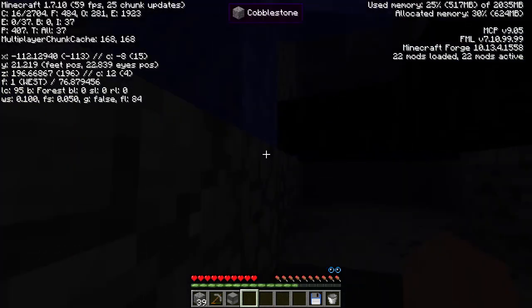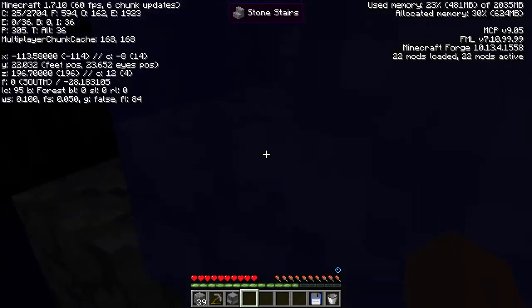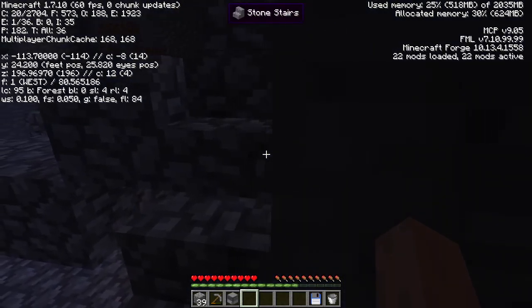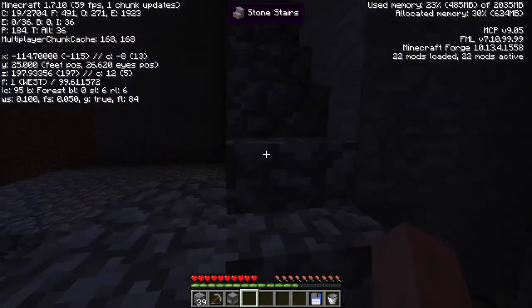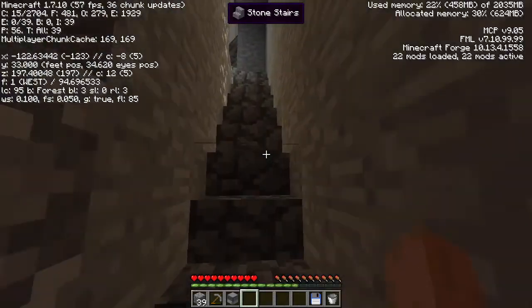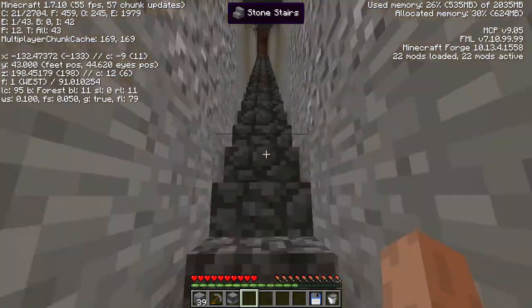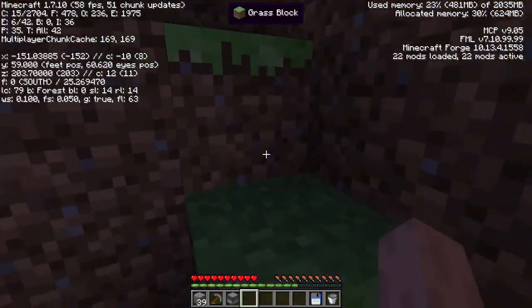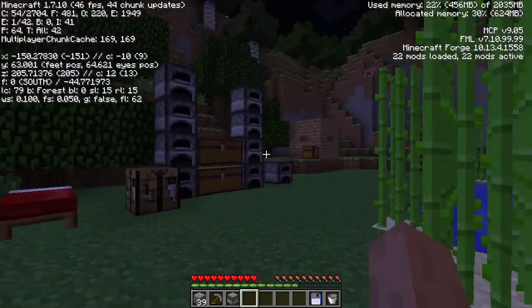Get out of the water before I drown, please. Okay, I didn't drown. So there's currently a glitch with the chemical synthesizer where you open the inventory to grab items or something and it reduces the power that's in the machine. So we're going to be automating that so that we don't have to open it as often.